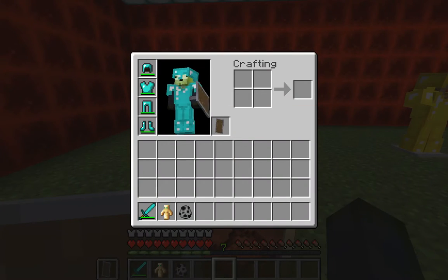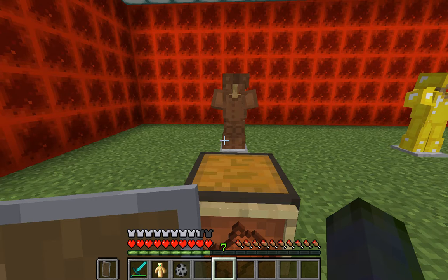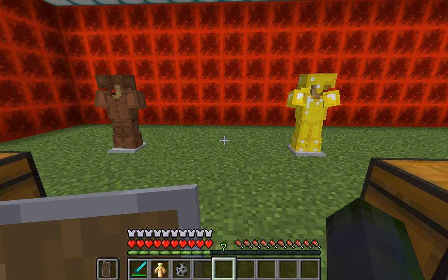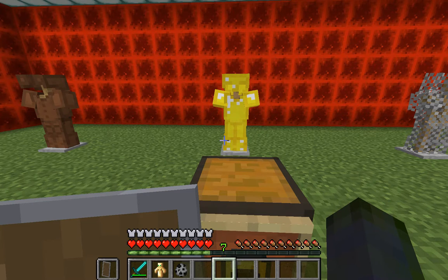I already put on a full diamond armor set. As you can see above the hearts at the bottom of the screen, there is a row of chest plate icons showing your armor level. With diamond they're all filled in. If I remove the boots, you can see I lose about a chest plate and a half. That's a good way of eyeballing whether you may have broken a piece, since you don't always go into your inventory to check.